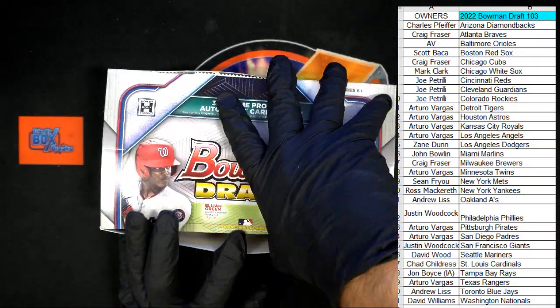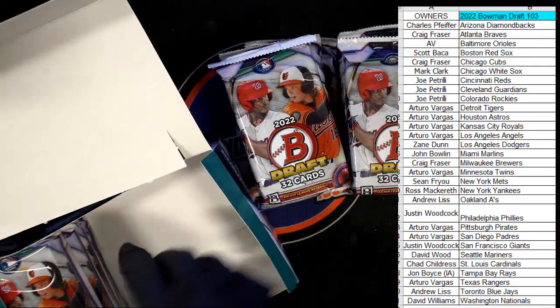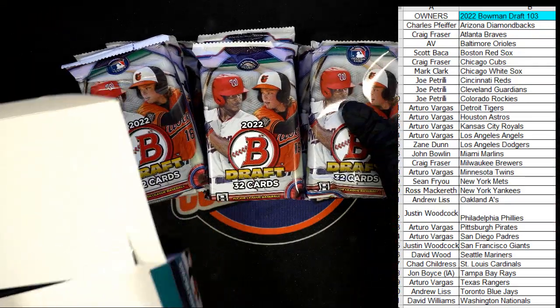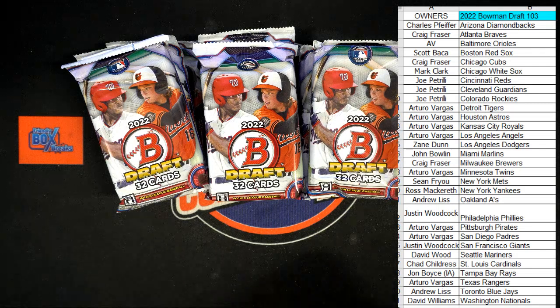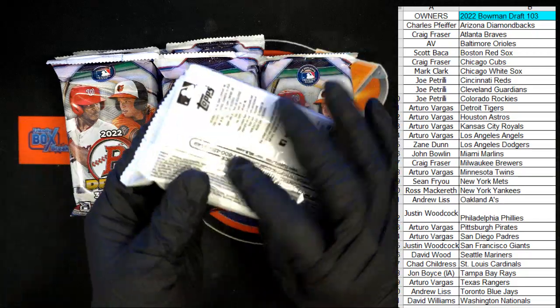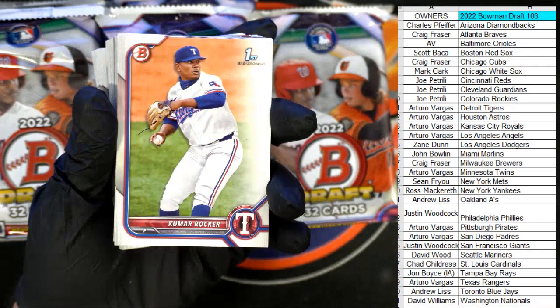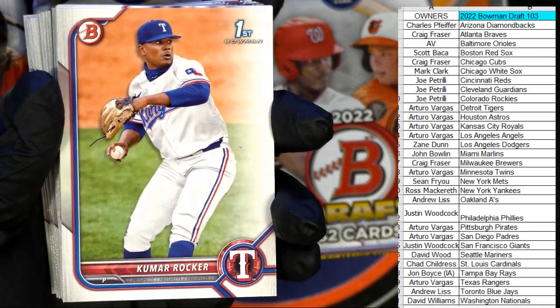Let's do it, Bowman Draft, it's gonna be good stuff, I'm telling you. This is 2022 Bowman Draft 103. He said Arturo's got an algorithm that makes sense and it works for him. Arturo's like a smart consumer — he knows this stuff. Alright, first up — let me zoom in some. There's Kumar Rocker, that's a great one to have man.